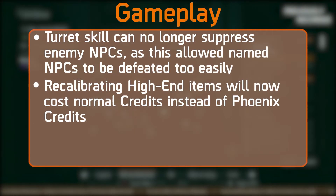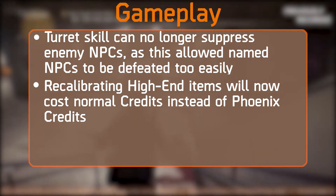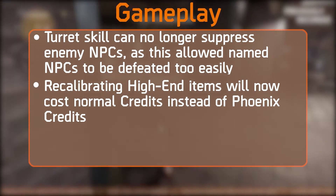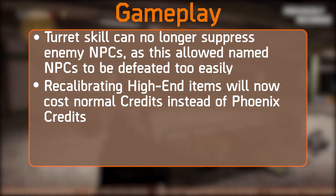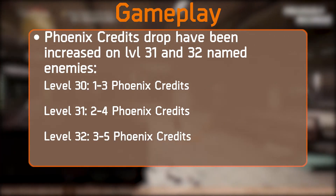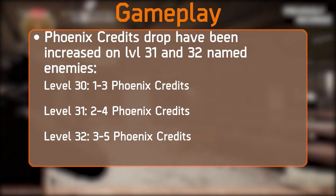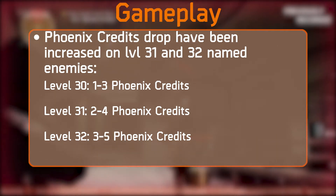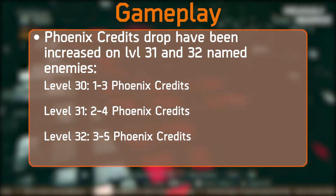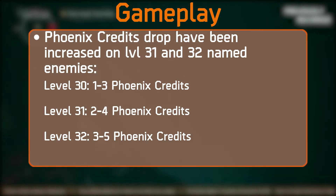Next, there will be some gameplay changes. The turret skill can no longer suppress enemy NPCs, as this allowed named NPCs to be defeated too easily. Recalibrating high-end items will now cost normal credits instead of Phoenix Credits — a great change I 100% agree with. Phoenix Credit drops have also been increased for level 31 and 32 named enemies: level 30 still drops 1–3, level 31 drops 2–4, and level 32 now drops 3–5 Phoenix Credits.